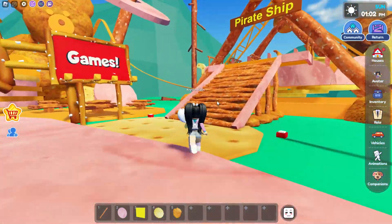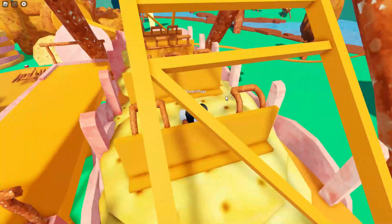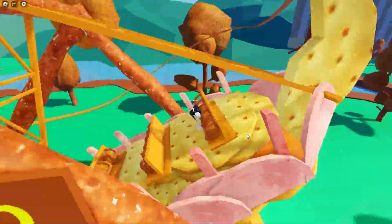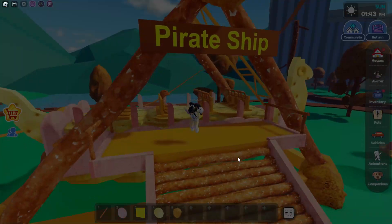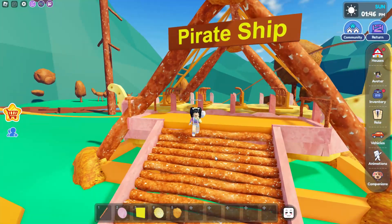Now let's get the next item, which is on the pirate ship. Go ahead and take a seat. You just need to let the ride completely finish. Once the ride is finished and you get off, you'll get the next item. And we've just got the next collectible for two.